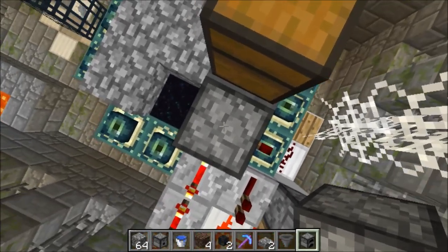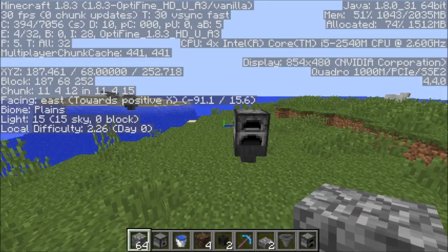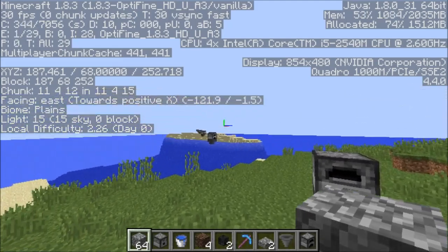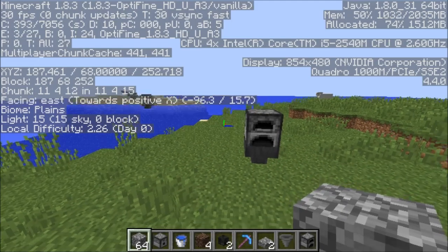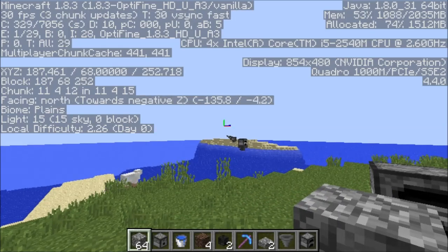Find one of the portal blocks, pull up your F3 screen, and record down the chunk it is in. If you are on multiplayer, you probably don't have to do the next step — you could avoid it by having a player AFK at the entrance end portal. But if you're in single player, you're going to have to run chunk loaders all the way to your entrance end portal. That way it keeps the entity processing.